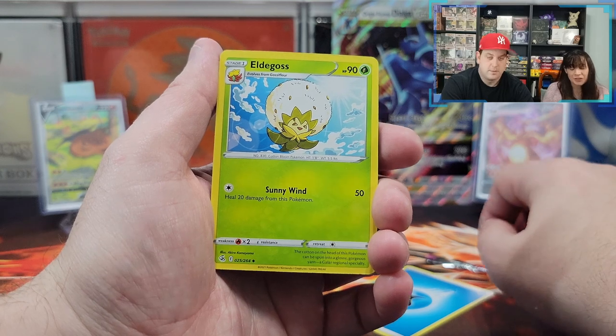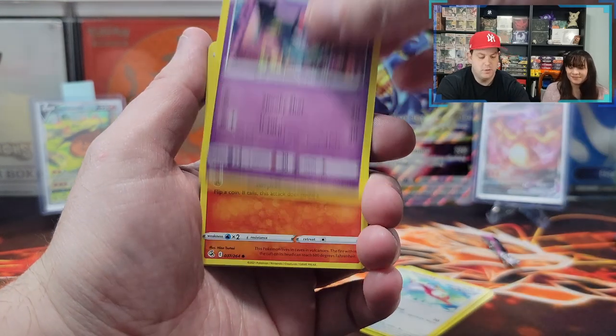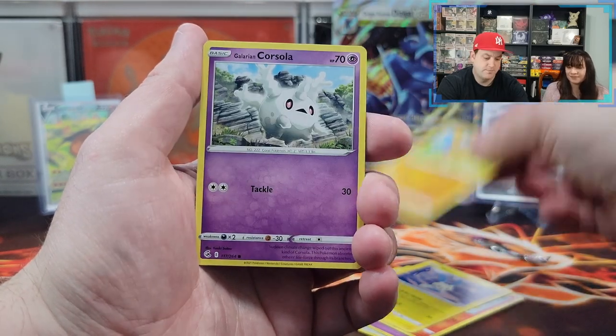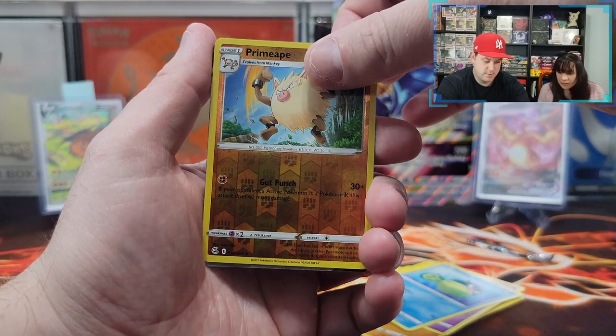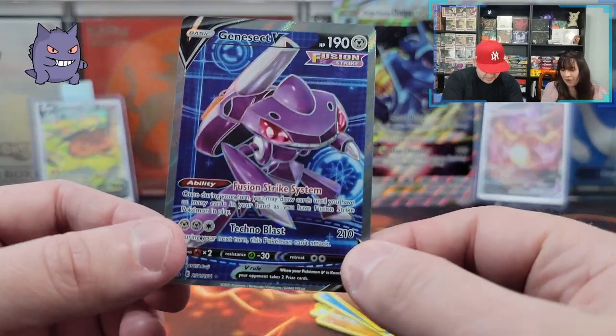It's water but there is something there. Water is always lucky, so it's all good. Eldigoss, Hawlucha, Drakloak, Pansear, Minun, Baltoy, Galarian Corsola, Clobbopus, Primeape — I like Primeape. And full art! Very nice — Genesect V.